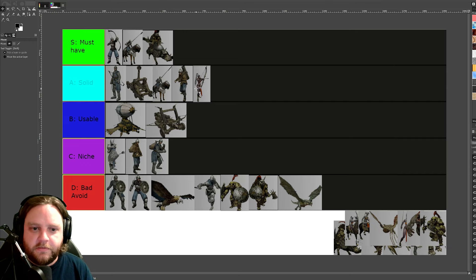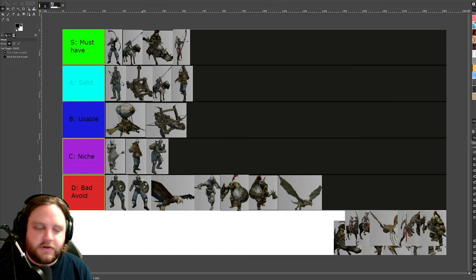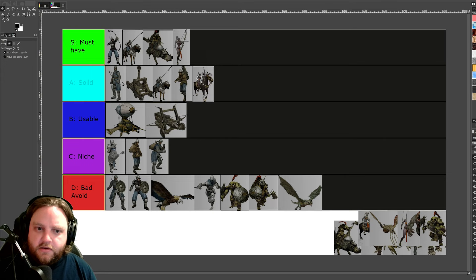Dark elf archers — let's put them in S. They're not as good as longbows and don't have the same range, but they have an elemental boost which is really cool, and a really good heal. Definitely must-have. Human longbows are better, but if you're not playing as humans you can't have human longbows, so dark elf archers are definitely a must-have. The elemental boost is really good — you can tip their arrows with whatever magic they're given. Their magic is very strong. They have okay range, not as good as mortars or longbows, and they're very frail in melee combat.